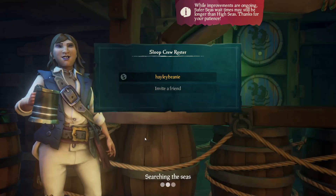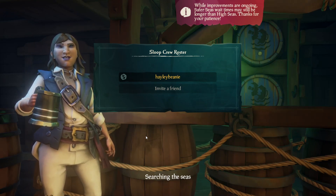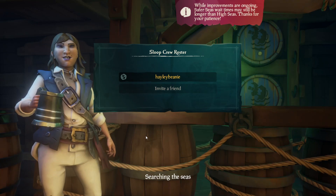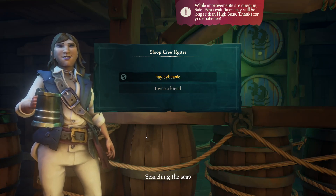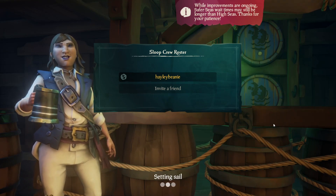A couple of things to bear in mind with Safer Seas: you only get 30% gold earnings for handing in loot. To put that into context, for an Ashen Winds skull you get 10,000 gold normally, but in Safer Seas you get roughly 3,333.